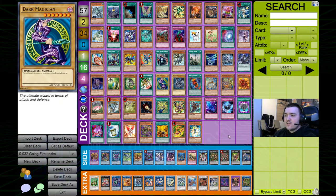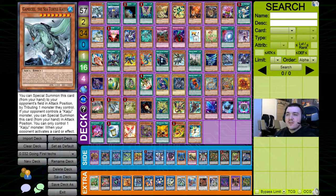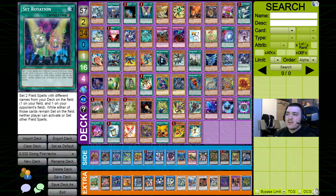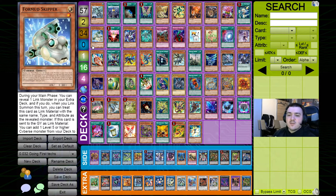Now you're seeing a huge list of cards — these are pretty much all the engines, tech choices, extenders, and other card options that have proven themselves useful over the past two to two-and-a-half years. By far the best combo engine ever used in Crusadia is the Gamma Seal Waterfront package: you play one Gamma Seal, three Waterfront, and one Terraforming. If the combo works properly as intended, you can make three negates pretty much for free. Gamma Seal is pretty much the most powerful negate in the entire game.